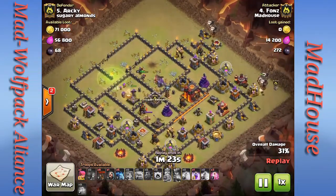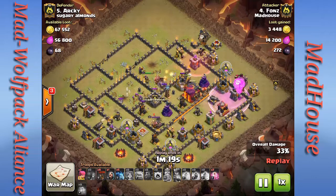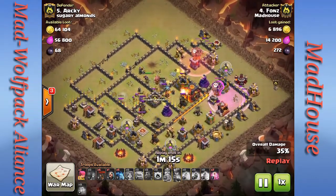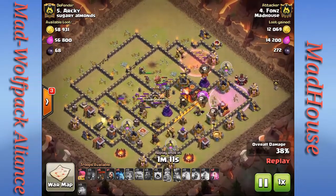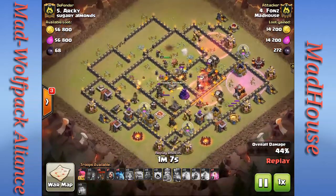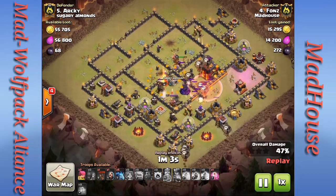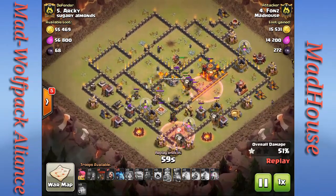Then he starts his air raid attack — he's got two hounds with very targeted balloons right behind them. His attack deployment is very precise as those defenses go down on the outside, and he's being very patient. He's got one more loon, a wizard, and about five minions for cleanup which he's just started.